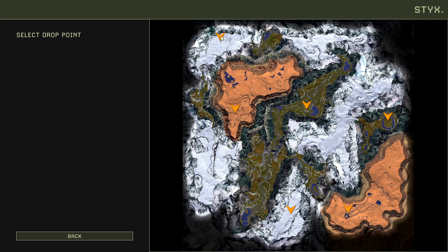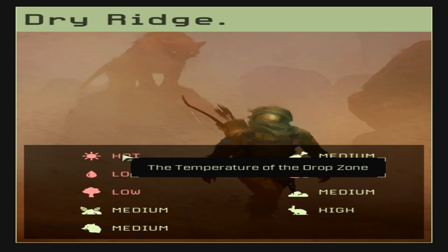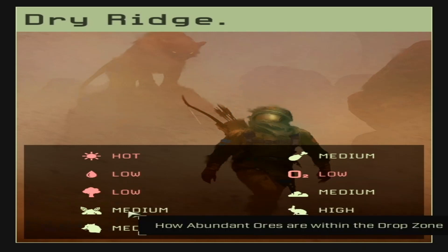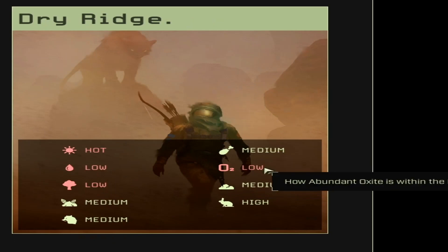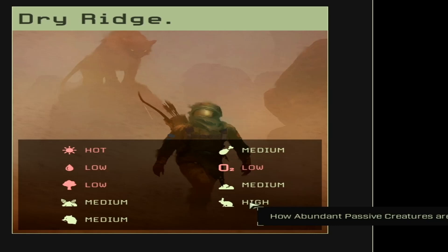On the drop selection screen, you'll see multiple areas where you can spawn. On the left-hand side you'll see a description including the temperature of the drop zone, how abundant water is, how abundant trees are, how abundant ores are, the abundance of aggressive animals, the abundance of food, how abundant oxide is, how abundant rocks are, and how abundant passive creatures are in the drop zone. Each zone is also given a name.